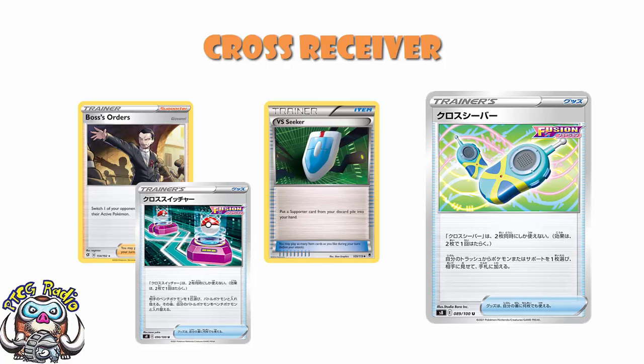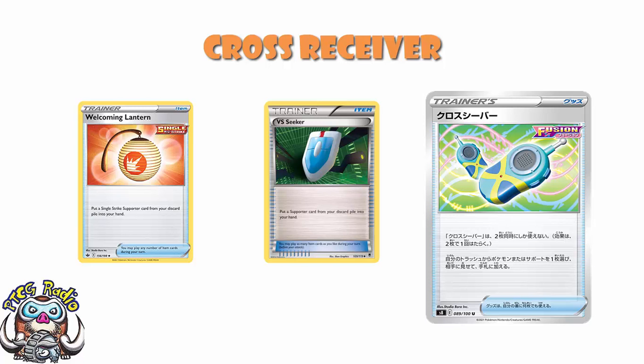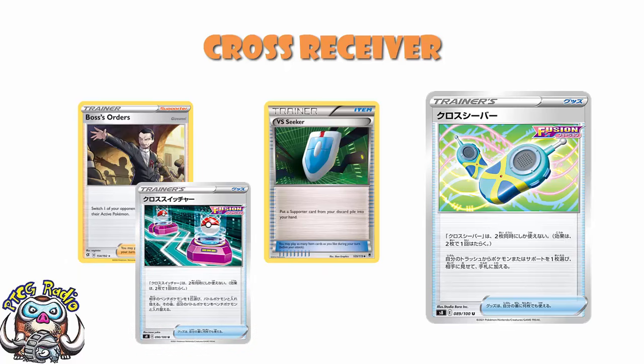But you cannot have a Single Item that recovers a Supporter in the same format as a Double Item that recovers a Supporter, because the Single Item would completely and utterly make the first one redundant. Yes, I know you can get a Pokémon back, but that's not the reason to play the card. We've also seen that Lanturn card that specifically lets you get back a Single Strike Supporter, but only a Single Strike Supporter. And the fact of the matter is, Pokémon are telling us super clearly: you ain't having Versus Seeker back. We have now given you two item cards that are weaker versions of Versus Seeker. And when they give you multiple cards that are weaker versions of an old card, you ain't having that old card back.